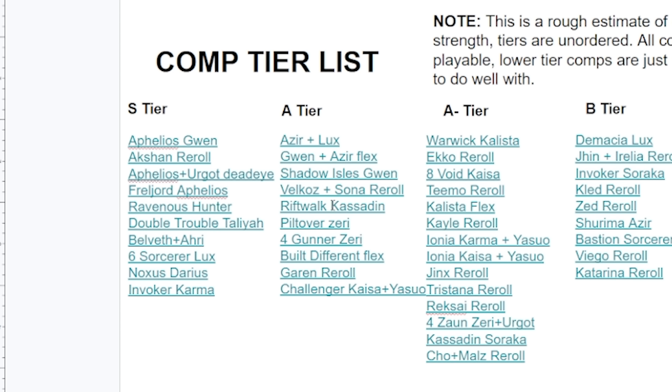Riffwok Kassadin — Riffwok got a buff this patch so it's quite good. Playing around Kassadin plus Soraka is quite strong. Piltover Zeri and 4 Gunner Zeri — I will be talking about Zeri today. Zeri's kind of back. She's gotten some pretty big buffs making her a lot more viable, and now you can actually run her reasonably in a composition and win games with her.